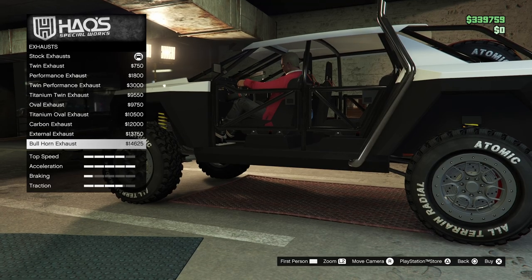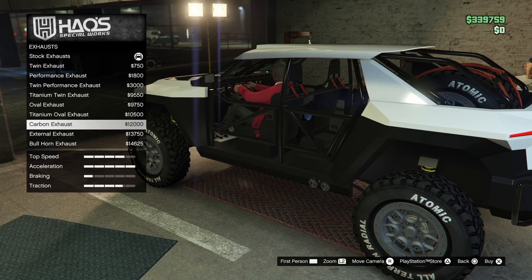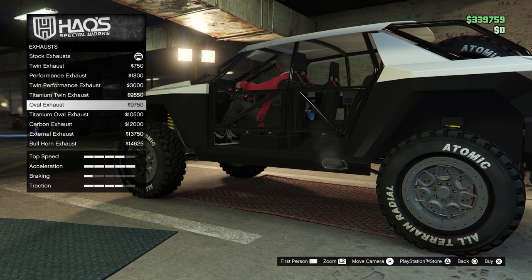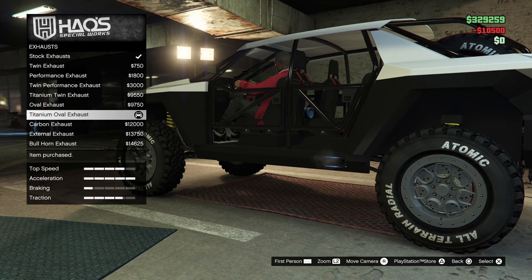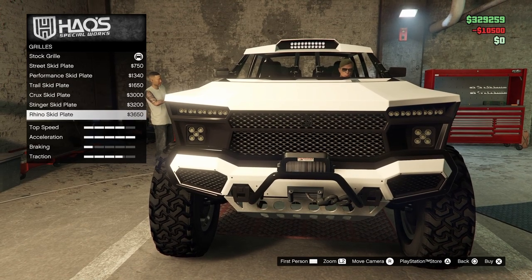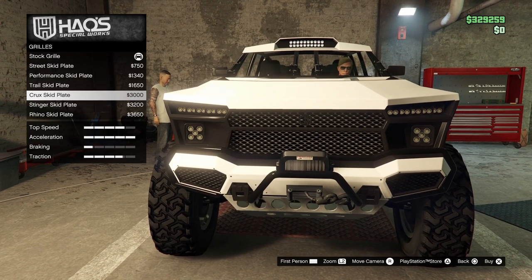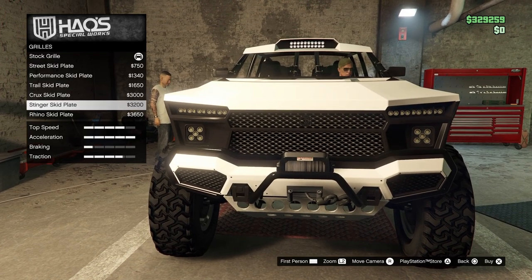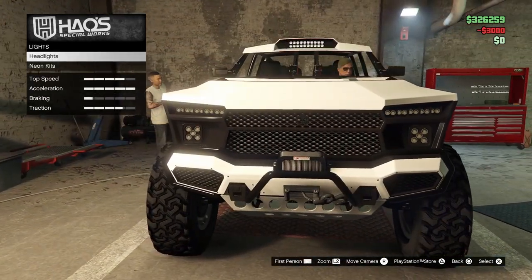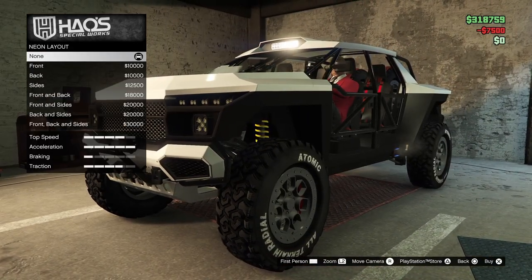For the exhaust there are some regular exhausts and then there are the bullhorn exhausts. The bullhorn exhaust would be a good option, but I'm going to go with a regular titanium exhaust. For the grille there are also some options but they look very similar to the front bumper — nothing really stands out, so I'm going with the skid plate option.